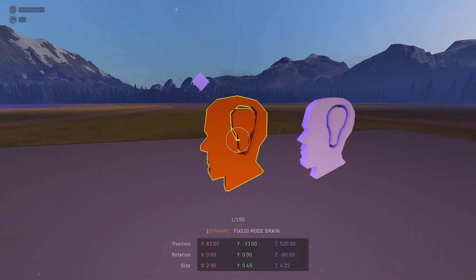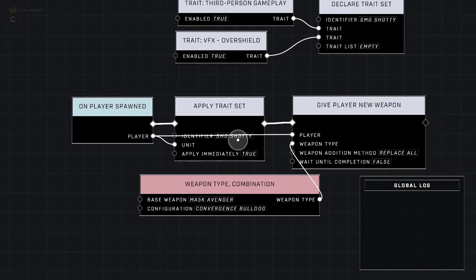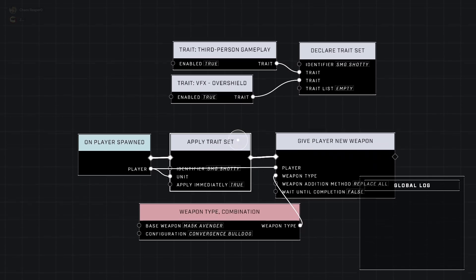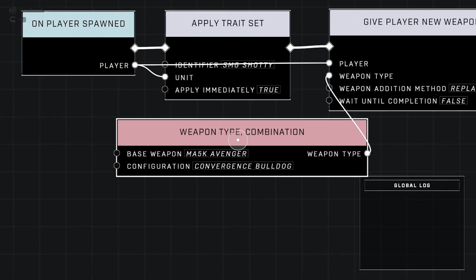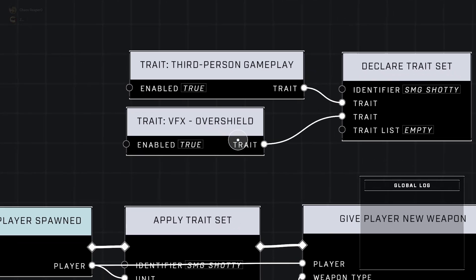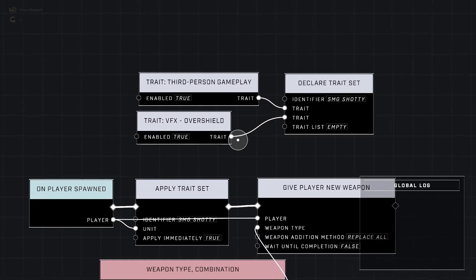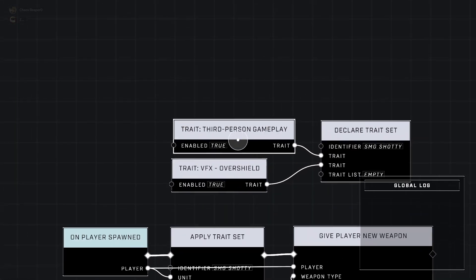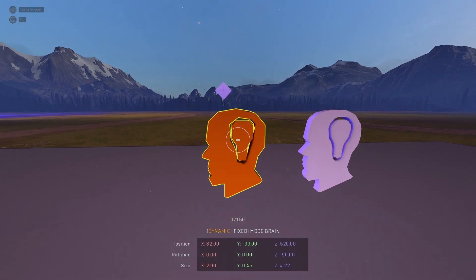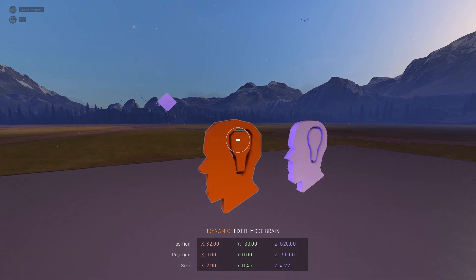In my example, when a player spawns they are given a weapon type and a trait set. You can't give people weapon combinations in the game mode settings in the main menu, but in a mode brain you can. You also can't give players overshield VFX in game mode settings — you can give them overshield but not the VFX. There are many other things you can do with nodes that you can't do in game mode settings. Third person is another example I threw in just to show it's working. It's a small script — you don't need a massive script — but you can use as many mode brains as you want.